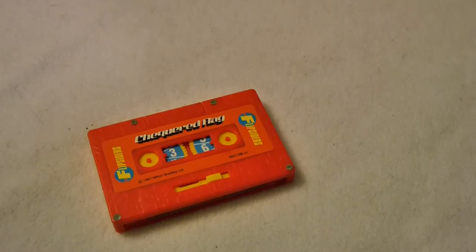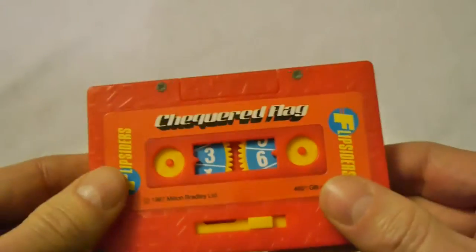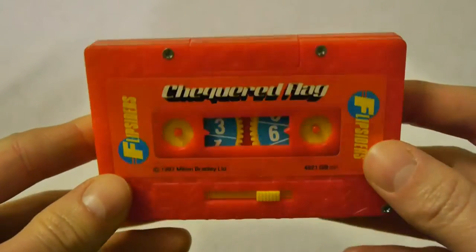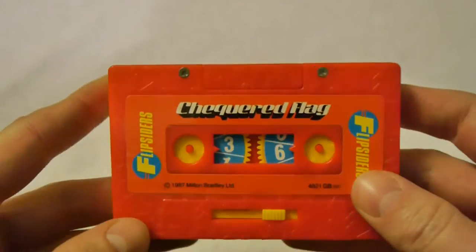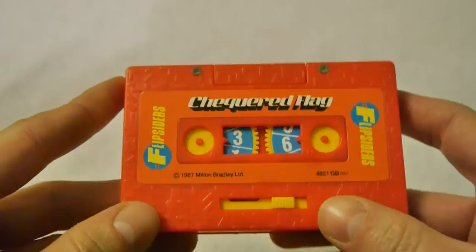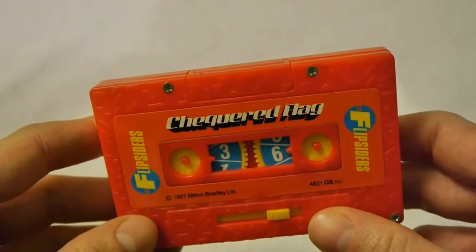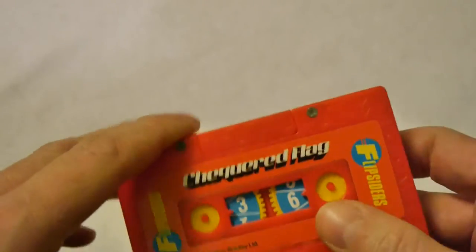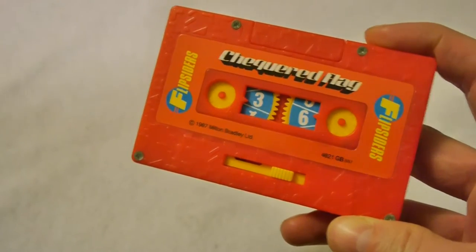Flip Siders from 1987 - this particular incarnation is Checkered Flag. Although on first sight it looks like a typical cassette tape, it really isn't. Milton Bradley were on some sort of fire in the 80s, and not fire of a good variety. I'm talking about a fire where you'll burn your house down - but everyone gets out alive, because it's not actually that bad. This is a cassette - it's a game in a cassette.